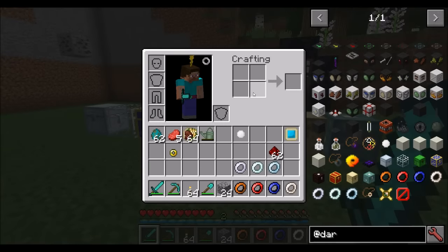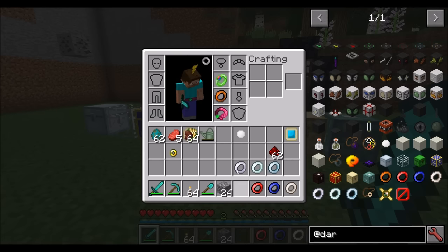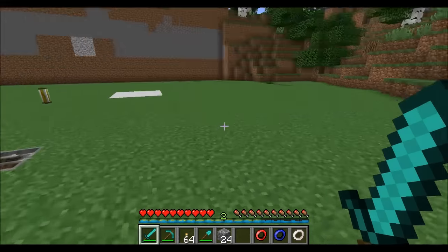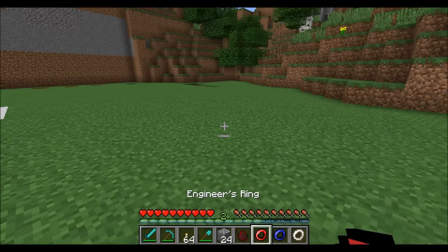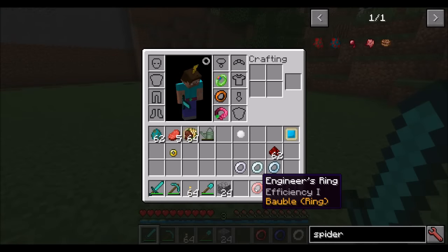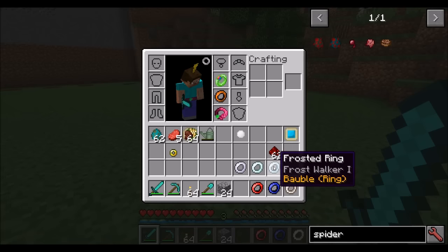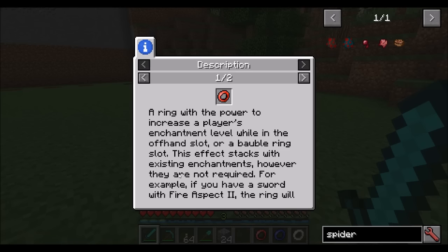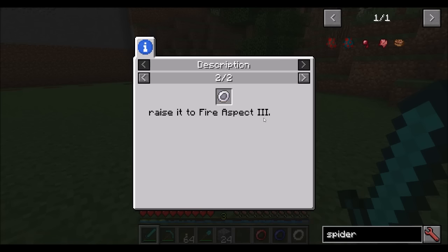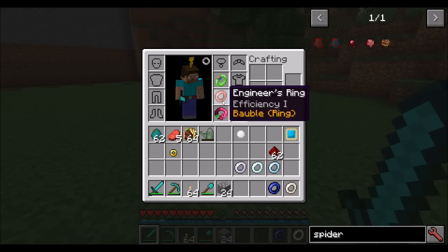There are seven rings available that will boost the enchantments of existing items. These rings have to be stored in your offhand slot or in a bauble slot. For example, the Pyromancer's Ring gives you fire aspect one — so if you put it in your ring slot, your sword will now have the fire aspect ability. The rings available are: Pyromancer's, Efficiency, Depth Strider, Knockback, Protection, Luck of the Sea, and Frost Walker. They all boost the existing enchant by one — so if you have fire aspect two on a sword, the ring raises it to fire aspect three. If you had efficiency five, you'd now have efficiency six.